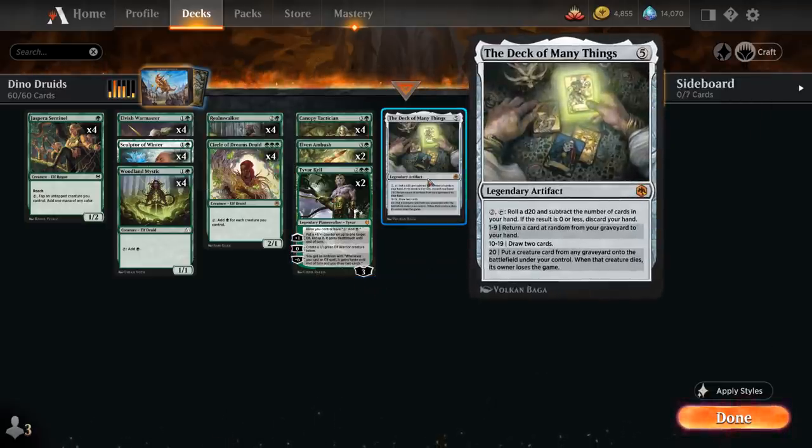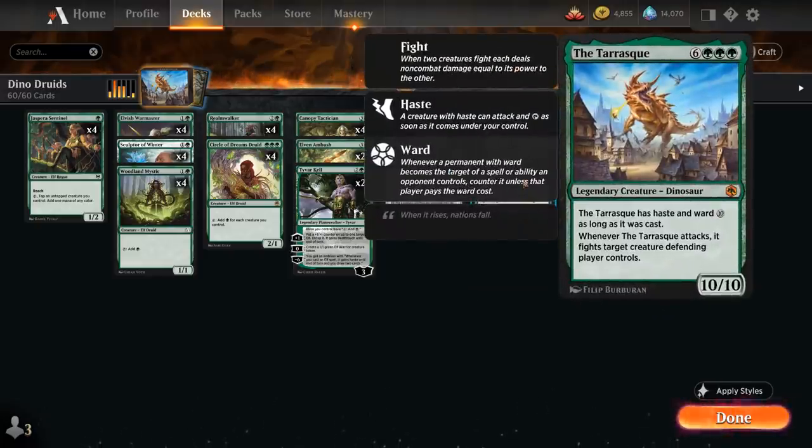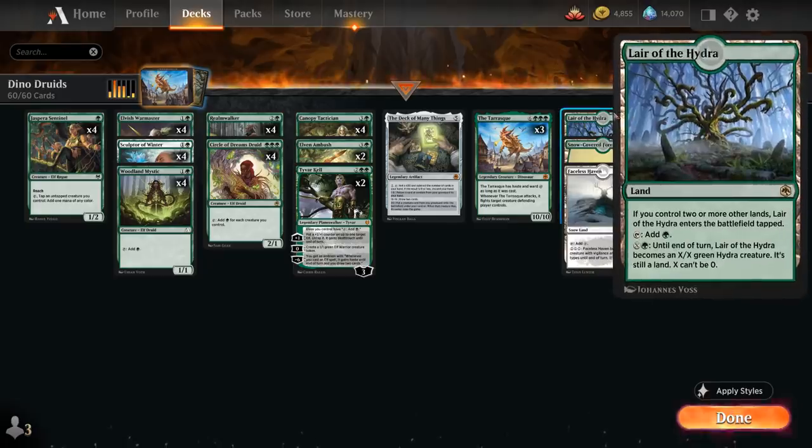Topping off our curve, we've got one Deck of Many Things to potentially provide card advantage or get cards back from our graveyard. If we're lucky enough to roll a 20 while empty-handed, we can potentially reanimate an opposing creature, and if that dies we win the game. Then 3 copies of the Tarrasque. The mana base includes 4 copies of Lair of the Hydra as another great creature land and mana sink for all the mana we can generate with Circle of Dreams Druid and Tactician.